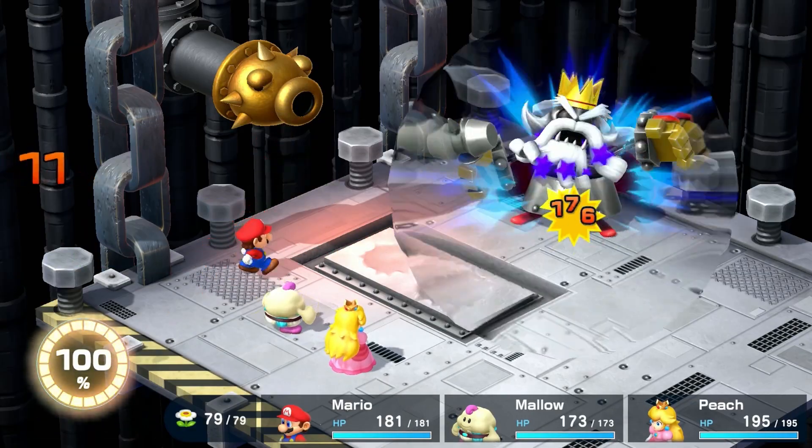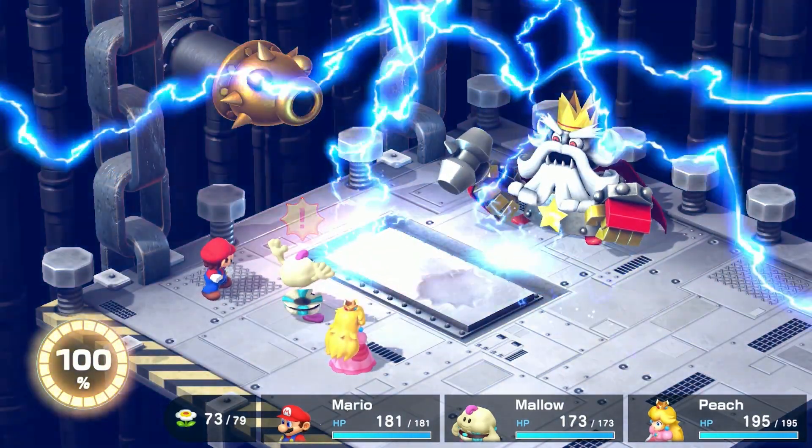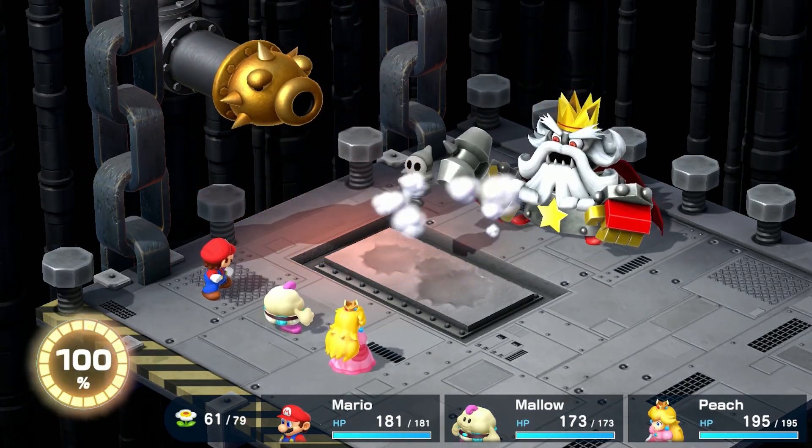Smithy has a wide range of attacks and a smelter which provides material for him to make shipers out of. Disable the smelter as quickly as possible to stop the production of minions. It is weak to lightning, so use Mallow's Thunderbolt and Shocker to damage it.